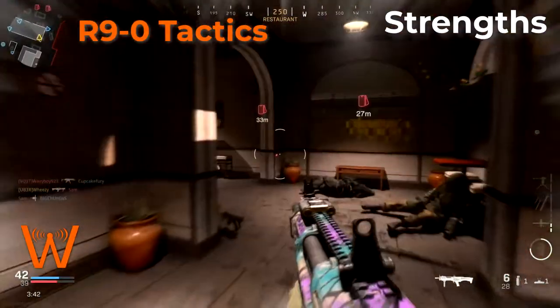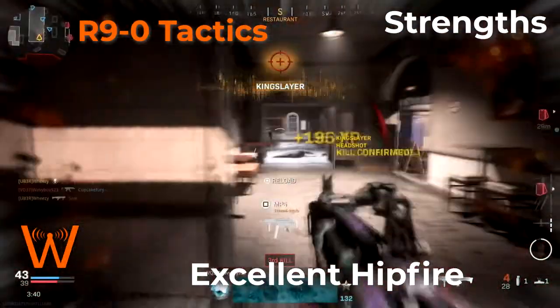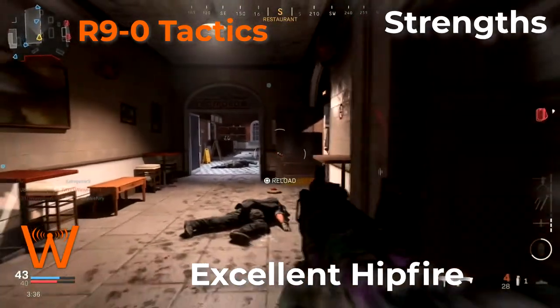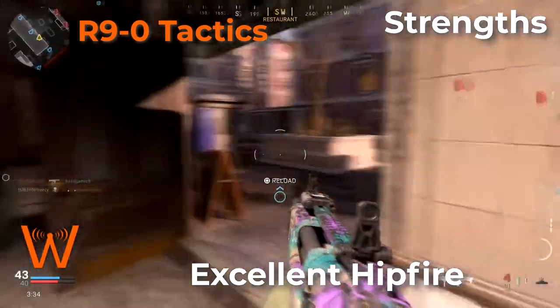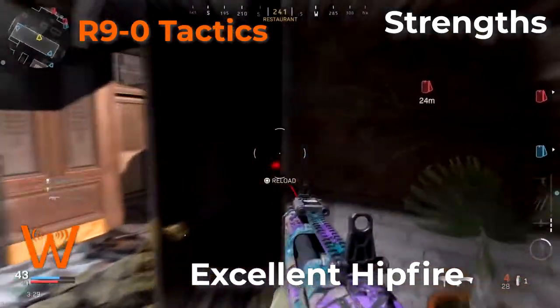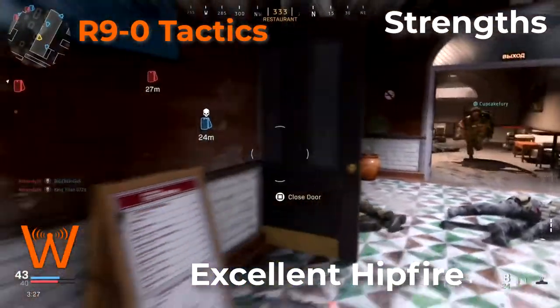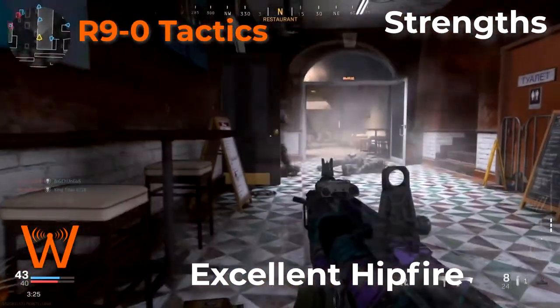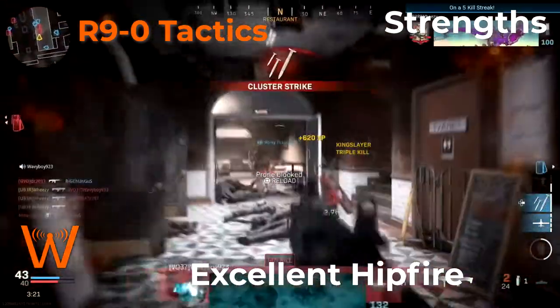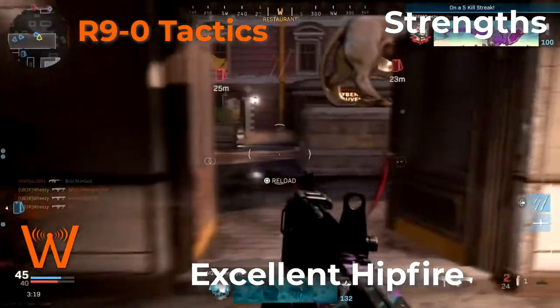It also has really great hip fire, which means there's not really any need to aim down sights with it. Unlike some other shotguns, aiming down sights doesn't add much range — it adds a little bit, but because of the high fire rate, it's not really that important. I primarily used it hip fire, and I would suggest you primarily focus on hip fire technique with it.